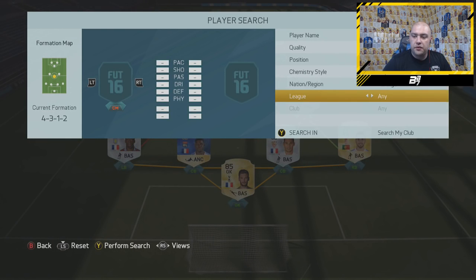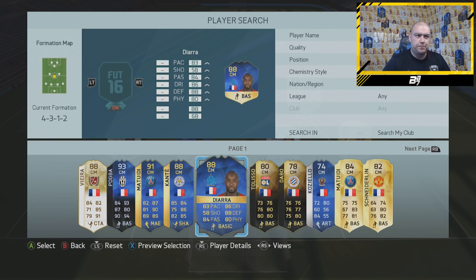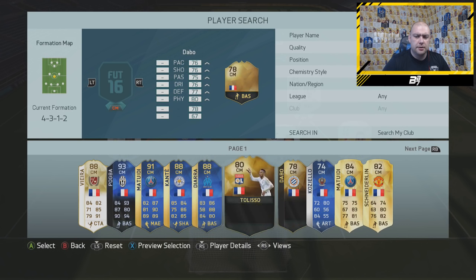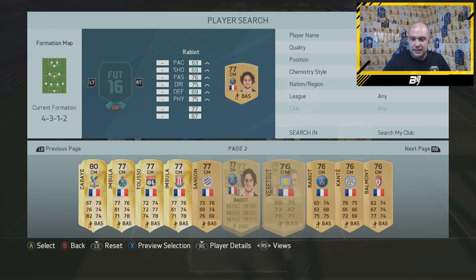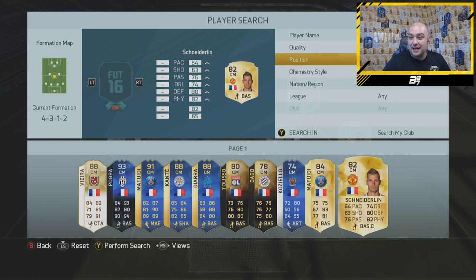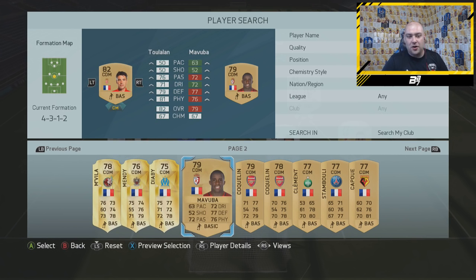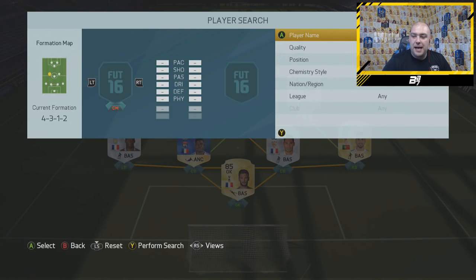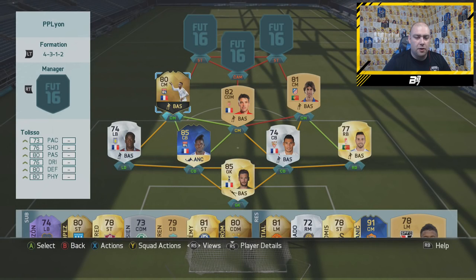In the CM position we move to France. There were two options — one being Gonalon's — but we're actually going to go with Toulalon, who is at Monaco. So his Monaco card jumps straight into the team. For centre mid we also go with an in-form, which is in-form Tolisso. We could have used the other card he got from the lockable tournament, but we're going to use Tolisso in case you guys haven't been able to do it.